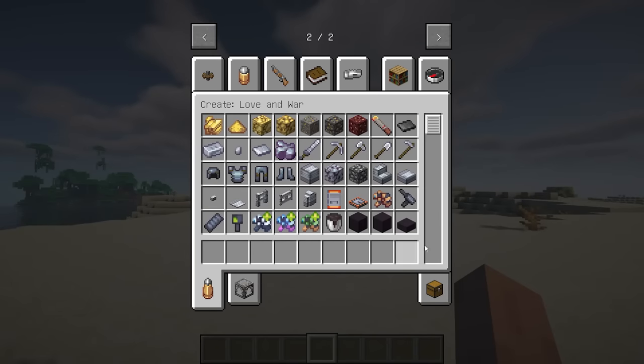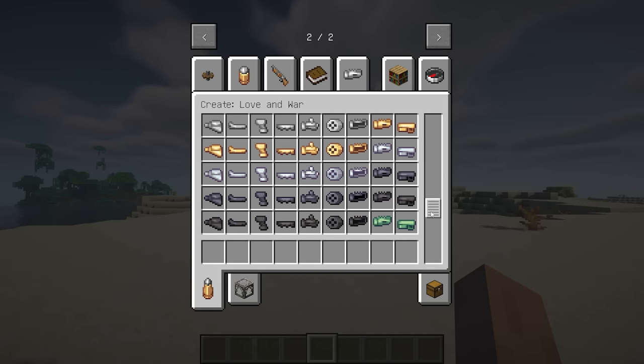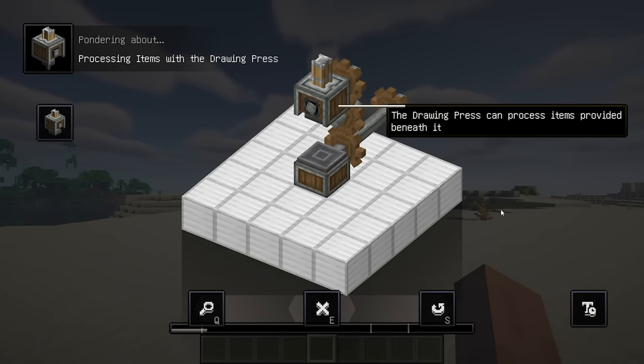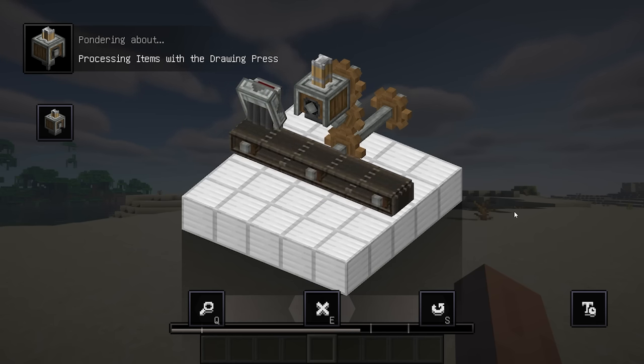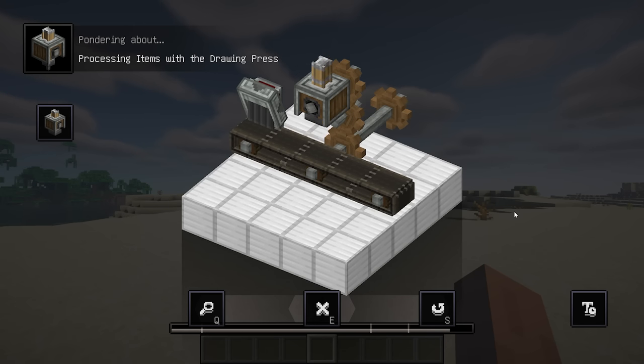This mod strives to combine crafting and infrastructure, which is the most important part of it. You can use the drawing press to transform brass sheets into bullet casings. Drawing a brass sheet multiple times results in various types of bullet casings, including pistol, rifle, grenade, and artillery shell casings. Once you obtain a casing, employ a deployer to fill it with gunpowder, and then insert a metal nugget to finalize the bullet.